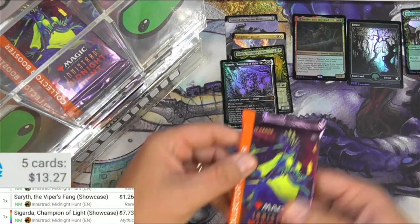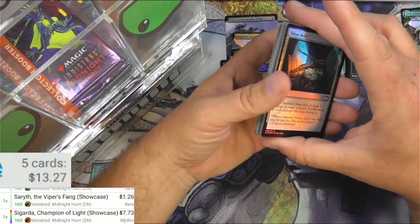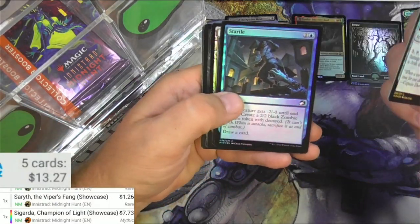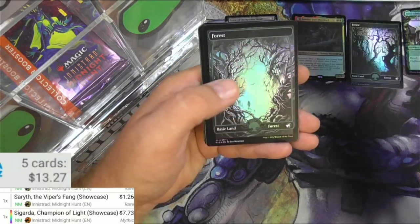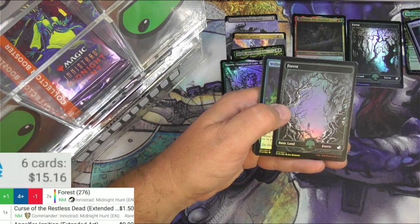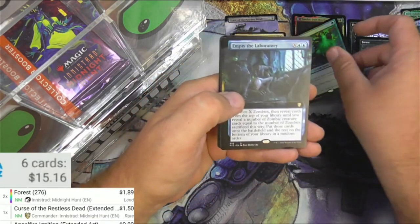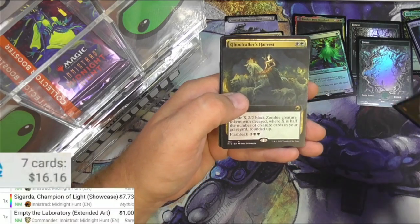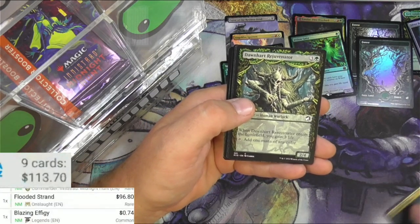I like Innistrad Midnight Hunt - I'm having a lot of fun with it on Arena. I'm going to confess to you guys, I had resolved not to buy a collector's box of this. But I was actually at a new board game store and they happened to have a decent price on it, so I went ahead and got it. And here we are now. There's another forest - I'll just add it to the list since it was hard to scan. Got a Willow Geist - foil Willow Geist, we're going to skip past that. Empty the Laboratory - it's a commander card, extended art. It's a buck. Ghoul Caller's Harvest - there's Geisa doing her crazy girl stuff.